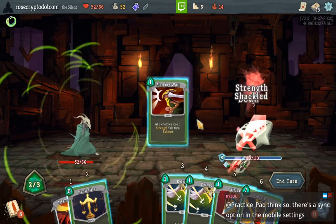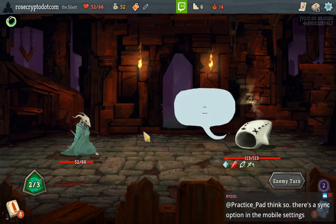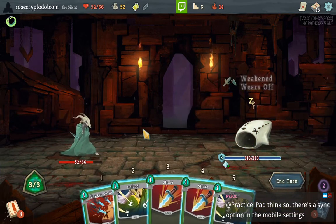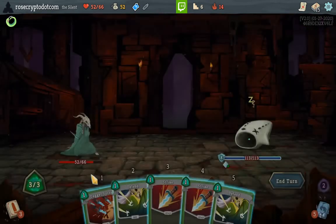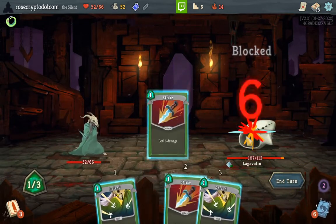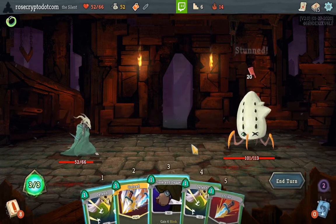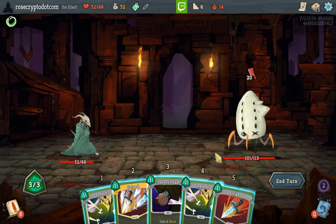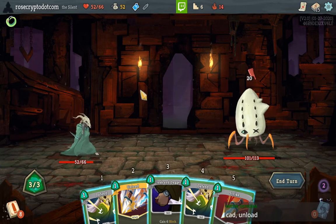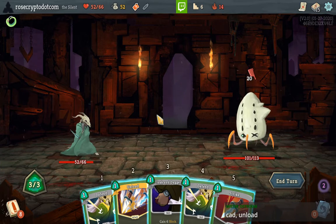I want more attacks all the time. Just pass turn — it's too bad the Neutralize isn't upgraded or we'd have a much easier time. Here's our turn: we can Dagger, Strike, Strike, and then next turn we get to Unload C and D. I thought this deck because of Unload would be able to take elites, but I hadn't really considered how bad Lagavulin's going to be.